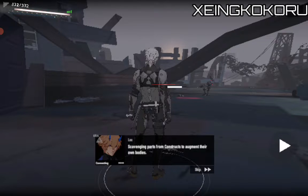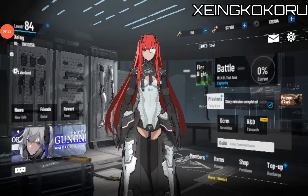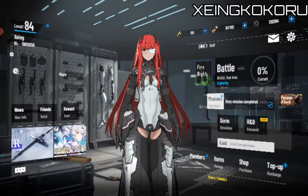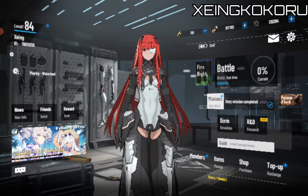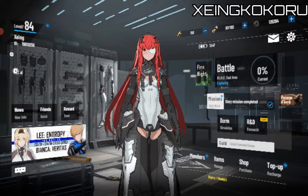Those corrupted are scavenging parts of Rome's construct to augment their own bodies. The more primitive the corrupted, the more they desire power. God damn it — Jesus Christ. Like I was saying, I pretty much crashed a while ago. So we're pretty much going to demonstrate each construct here for you guys to understand.